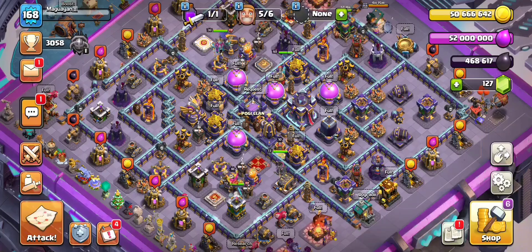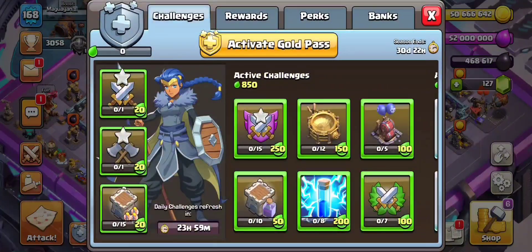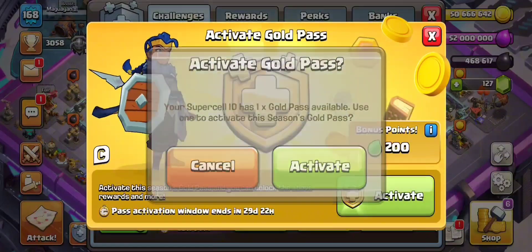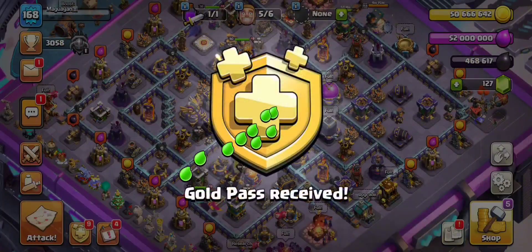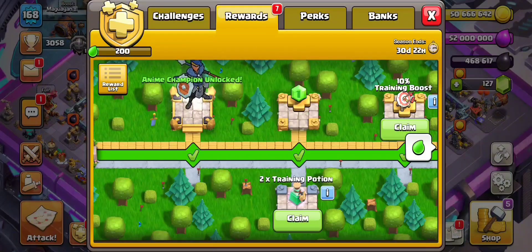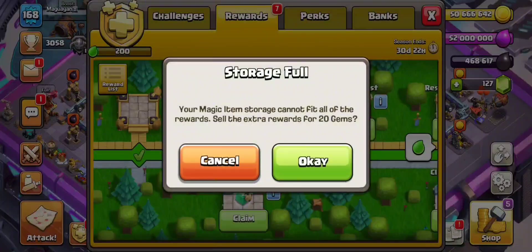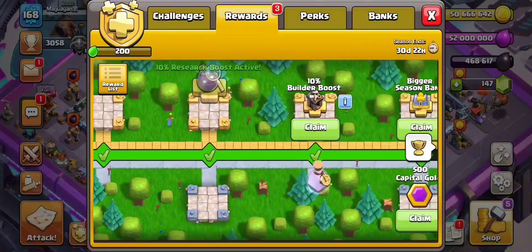The season has ended — let's upgrade to Town Hall 16. But first, let's activate the Gold Pass. Okay, let's claim the following rewards and convert them to gems.